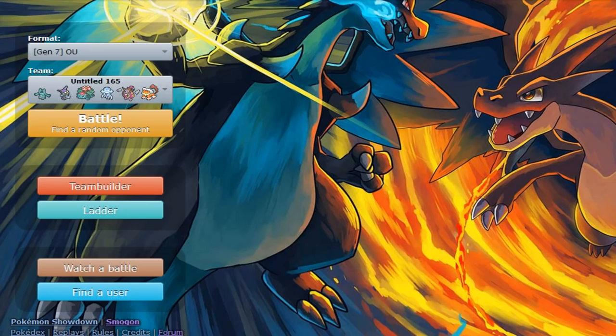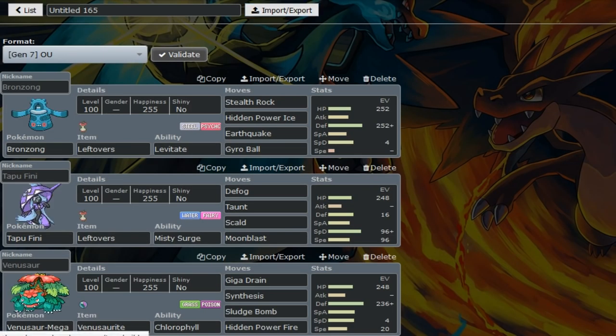Welcome back friends to episode 2 of Roads to Top 10. I got another team that I built and tested - this is actually the third version of the team. At the beginning it was really weak to Volcarona so I made some changes. I was also weak to Double Dance Landorus, so the first one is Bronzong, which was added later on.